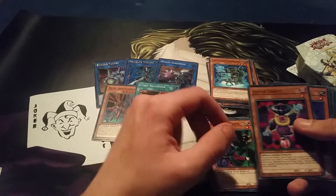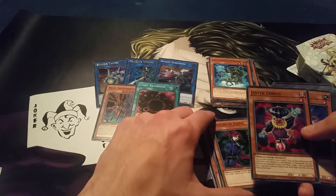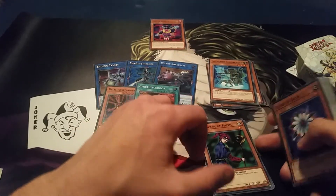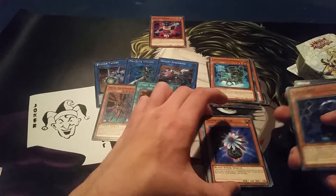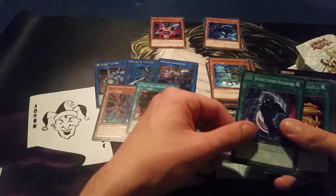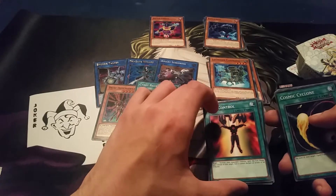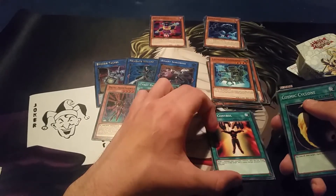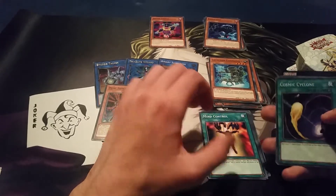We also got Magician of Faith — I think this is a reprint but I've never actually seen this card. It's probably a really old school card but I'm happy to see it because it is a clown and that's going right into my clown folder. Then we've also got Glow-Up Bulb which is really nice — although it is common, you can do so many plays with this card. Then moving on to the spells: Soul Charge, Shuffle Reborn, D.D., Different Dimension, Gold Sarcophagus, and Mind Control. Mind Control is absolutely amazing — you target one monster your opponent controls and you can just take it and use it.